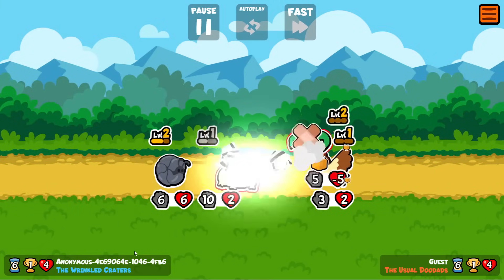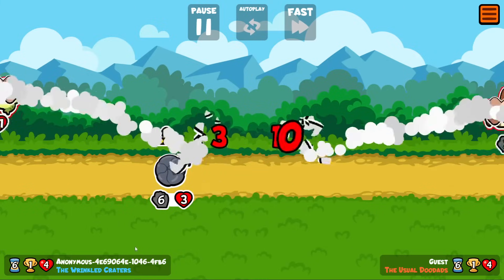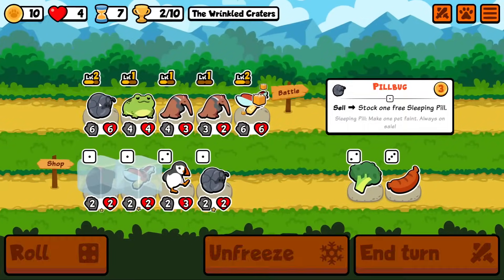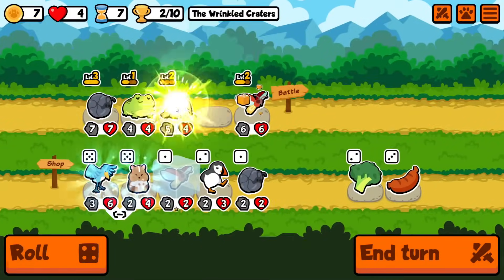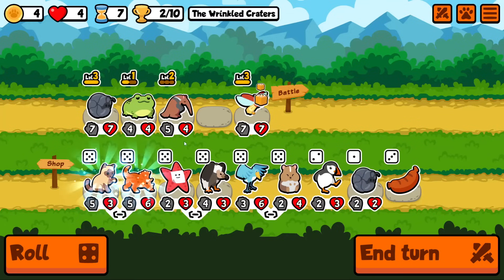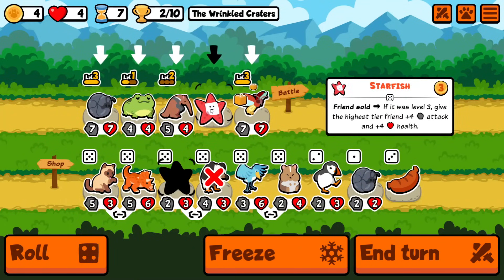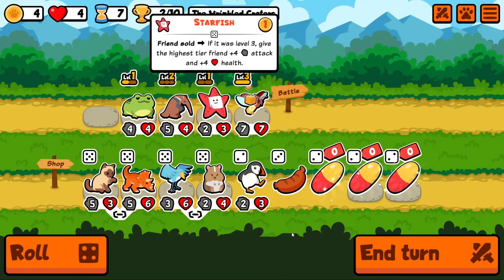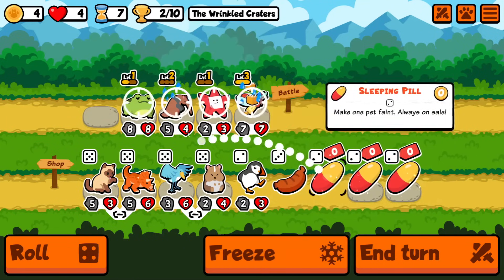They've clearly made an effort to make more things interact with each other — where previously units might only have one use, now there are a lot of units that have multiple uses. The footage is a little laggy because this is being played in the browser; it's not quite as good as playing on Steam. We get the Starfish with our triple level up, and we reveal another new unit there, the Siamese, which is quite interesting.